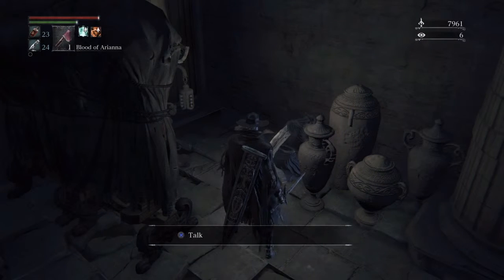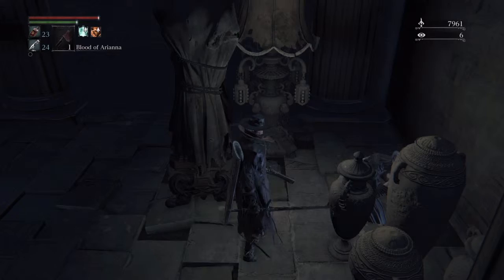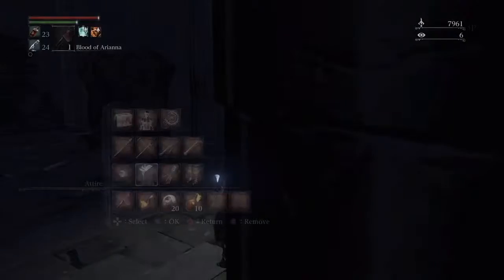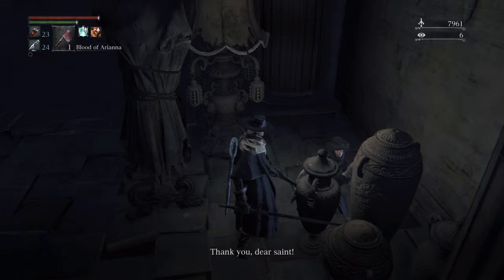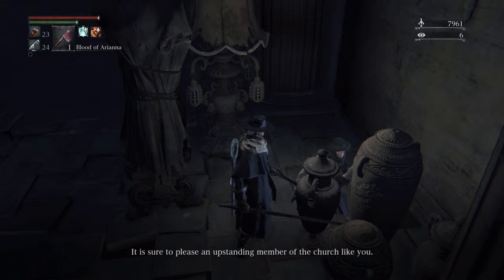Pretty much what you want to do — you'll realize she's just not talking to you at all. One thing you can do is just change your garb to either the black or white Healing Church ones. So I'll just change to the black one. And now she responds: 'You've got to save me! Oh, thank you dear saint. I have no words to express my relief. You could take this at least — Madman's Knowledge, sure to please an upstanding member of the church like you.'